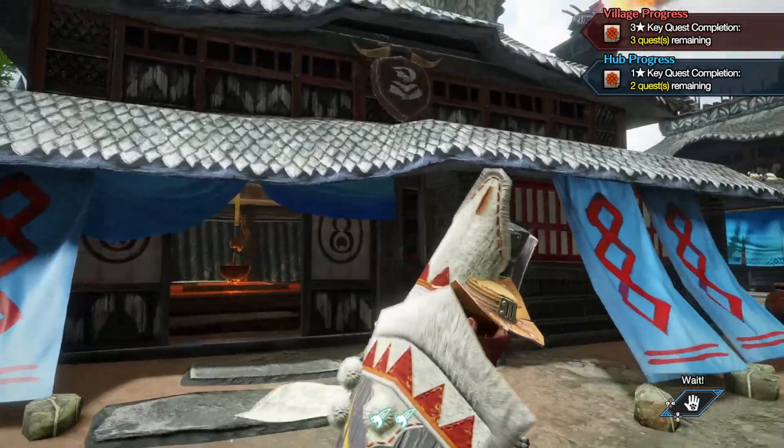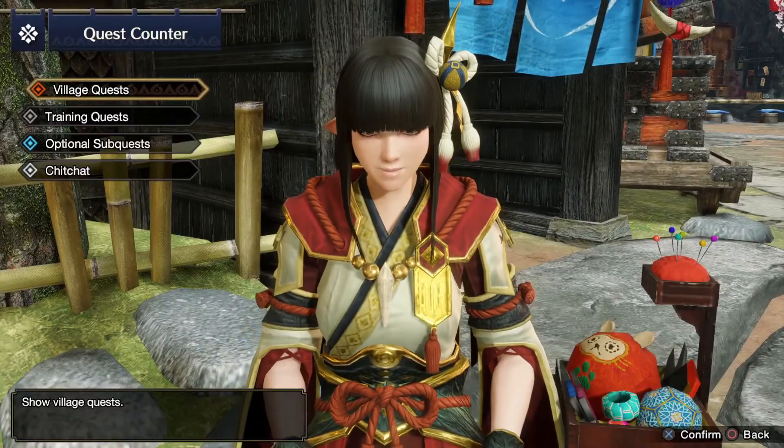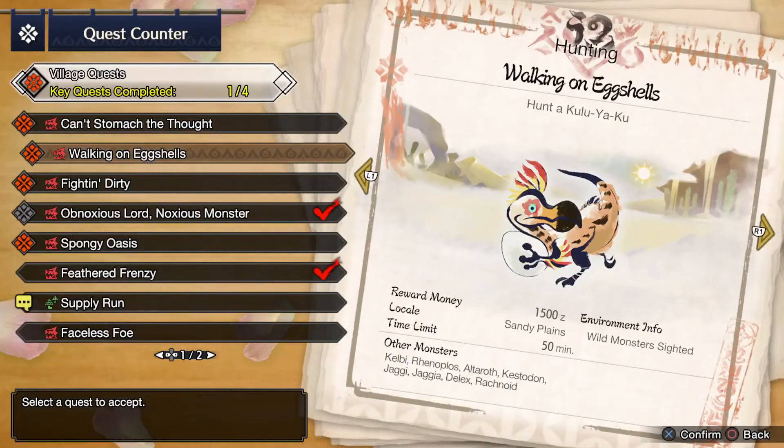Today we're going to be taking on a brand new quest here in the village. If you remember last time we upgraded — quote unquote upgraded — our gear a little bit, to get the Rocky Helm which gives us a Vade Extender, which I'm looking forward to trying out with the Gunlance.